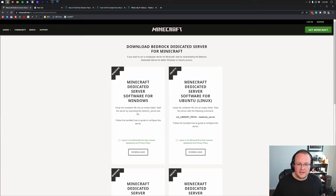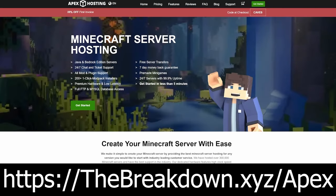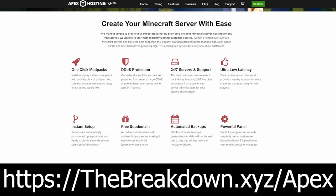What if you want a server you can start from a mobile device, one that doesn't require a good computer, that's up 24/7, and public or private? Check out Apex Minecraft Hosting at the first link in the description — thebreakdown.xyz/apex. There you can start your Minecraft server, make it public or private, without worrying about hardware or internet connection. If you can play on servers like Mineplex on Bedrock, you can play on an Apex server. You can also add add-ons and mods.